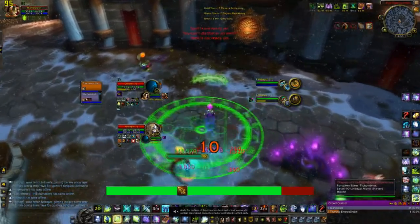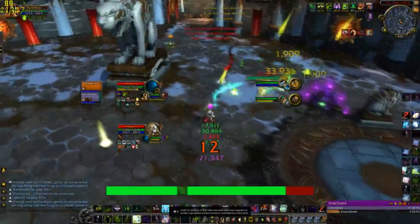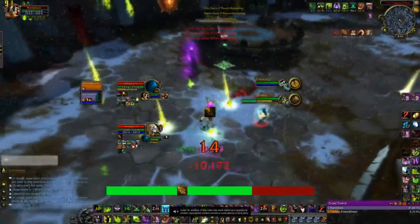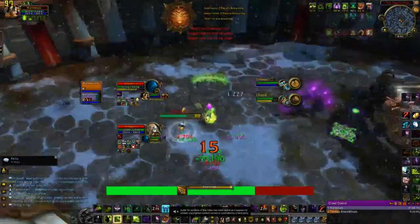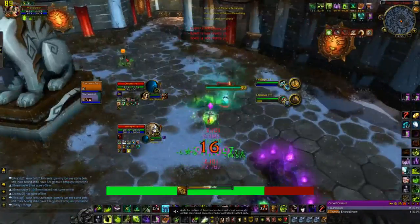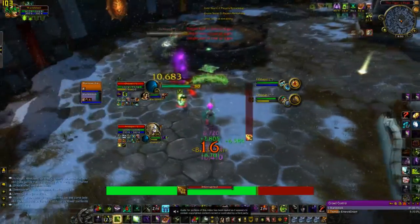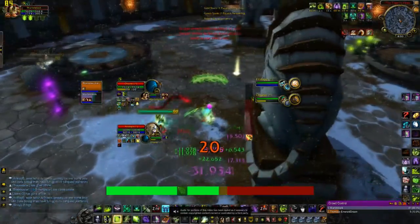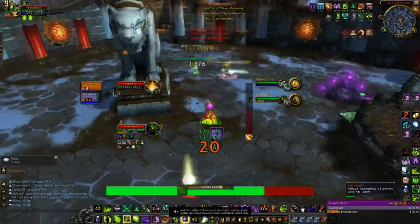This trick is actually really simple yet really effective. All you have to do is damage a Holy Priest's Light Well to 20% — aka Shadow Burn range — and then fear the healer, Havoc the DPS, Chaos Bolt the DPS, and then Shadow Burn the Light Well right after the Chaos Bolt. Then you can either Conflagrate or Shadow Burn the DPS again, and it's almost instantly 600k damage on the DPS.